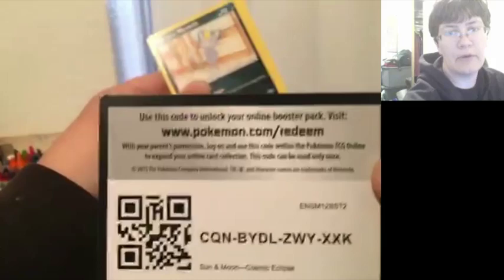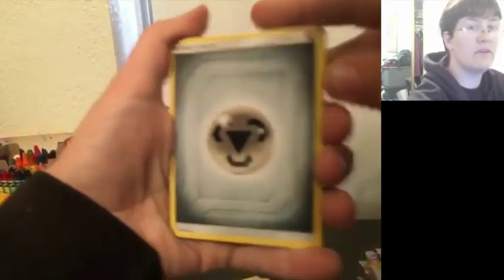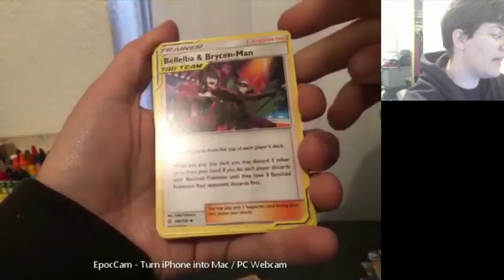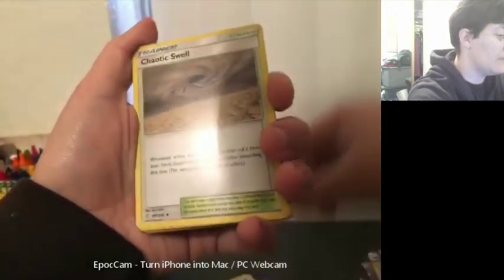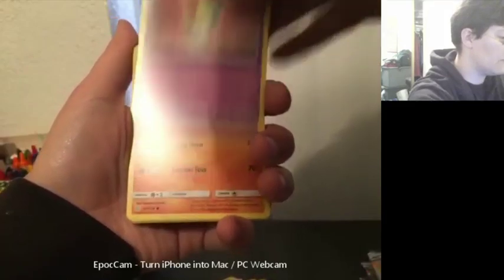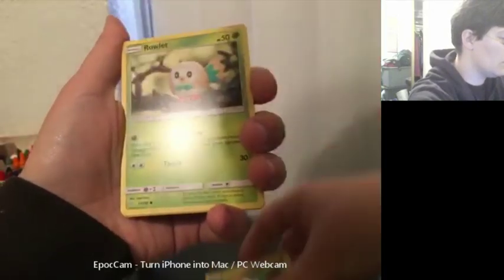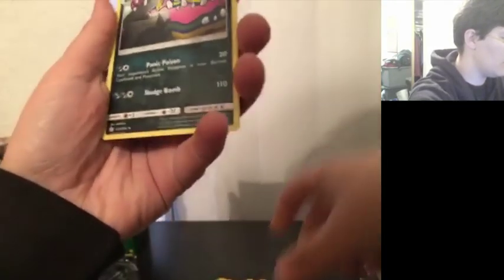And here's the next code card - we're going to have plenty of these. We've got Metal Energy, Pelipper, and Bruxish. What sort of... where is that? Chaotic Swell, Hypno again, Alolan Meowth, Ralt, Passimian, Jangmo-o, and Rowlet. Our reverse is Litleo, and Alolan Muk regular rare.